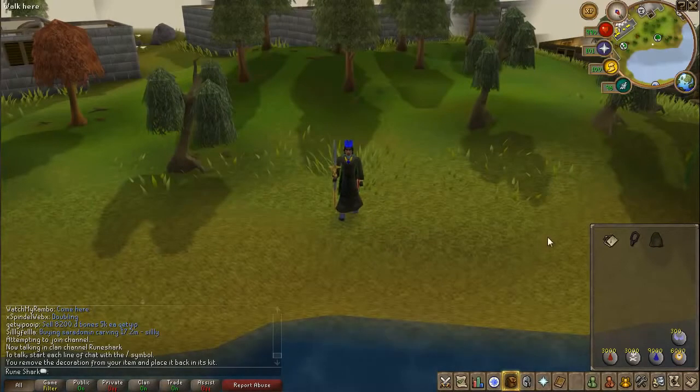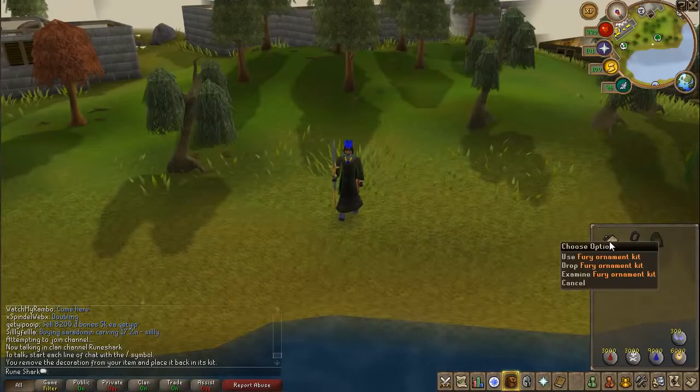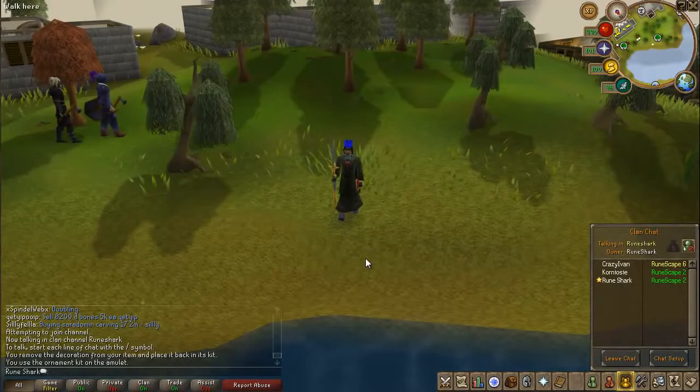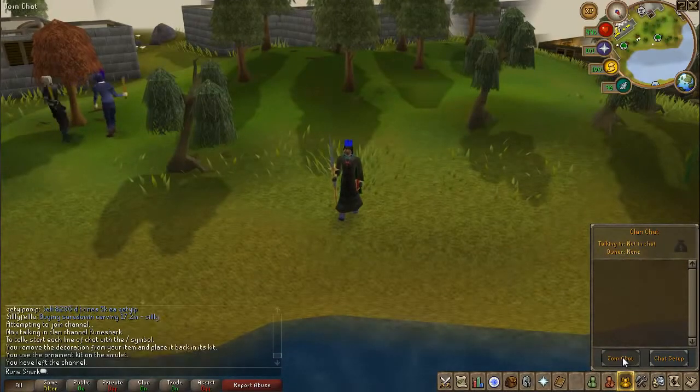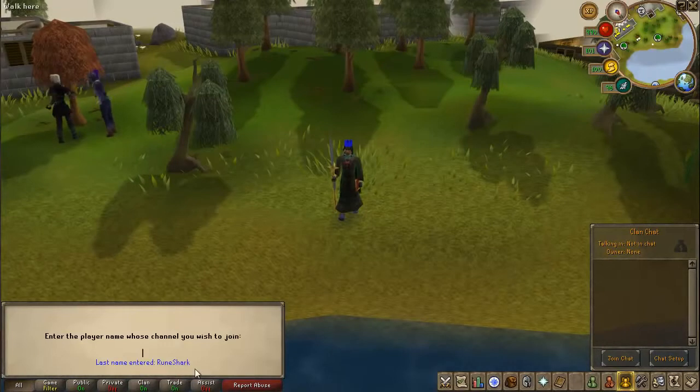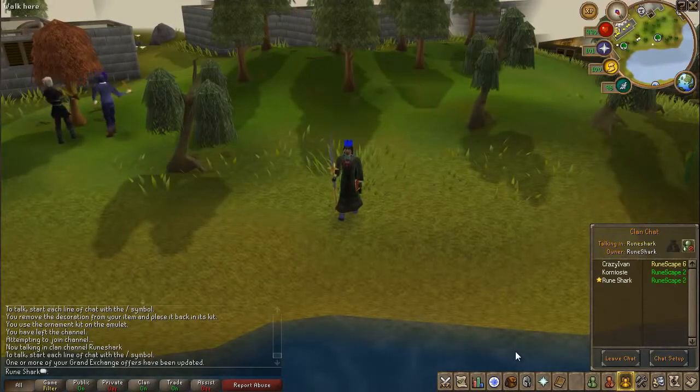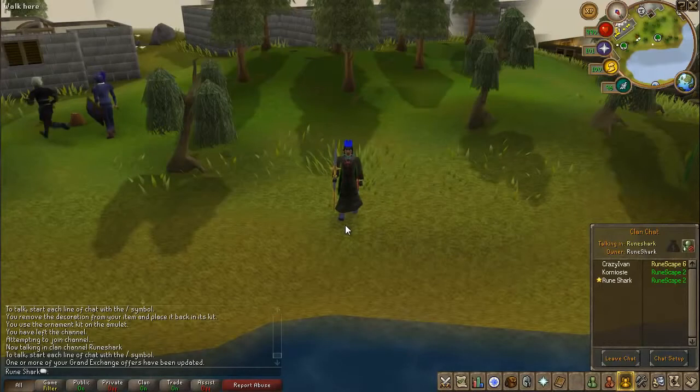Just before I start, a few things I want to go over: people keep asking what the amulet is I wear in my videos — it is a normal fury with a fury ornamental kit attached. Secondly, the RuneShark clan chat — that is RuneShark without a space — is always open for you to chat in. We'll be in there whenever we can. Finally, if you want to ask RuneShark any questions, I'll leave our Twitter information in the description, and that is by far the best way to get in contact with us.